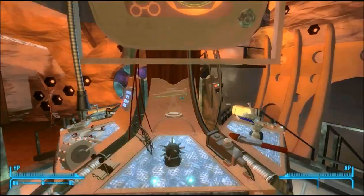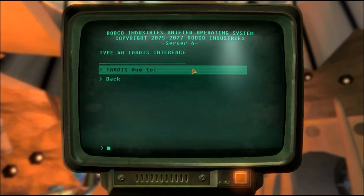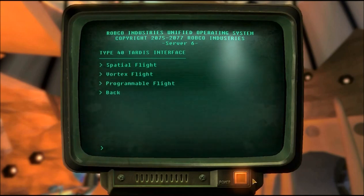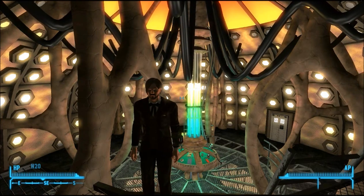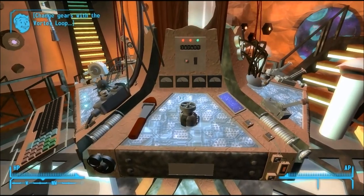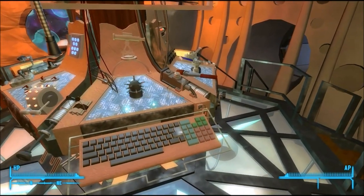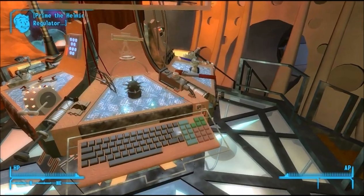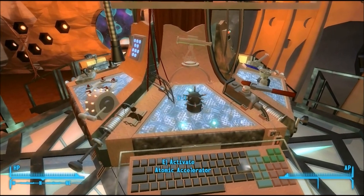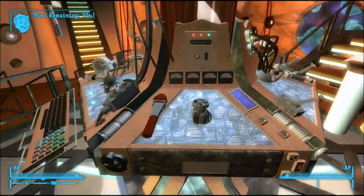A couple more things you should know. You can get written instructions on piloting with your TARDIS index — TARDIS how-to — piloting — and the three different flight modes, available for you to read. You can also check your fuel by looking at the RTROM readout. When you do, you'll get your fuel level in the top left hand corner. Using three components will lower your fuel by 5%.